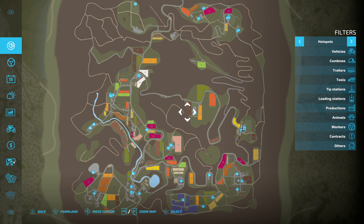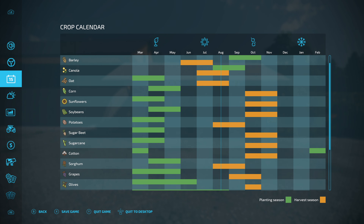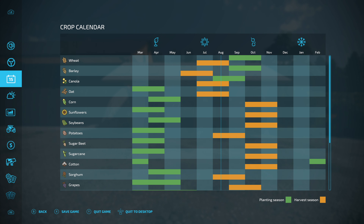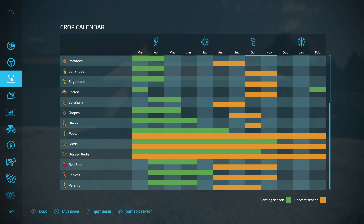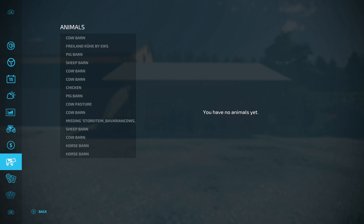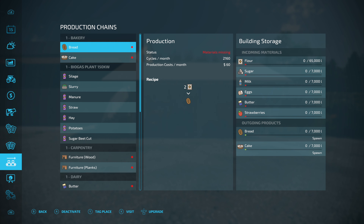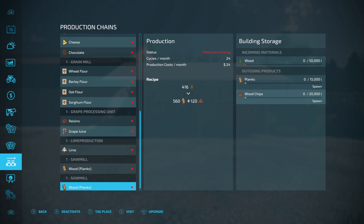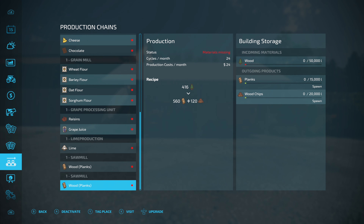With everything purchased you can see a lot more triggers all around the map. Here is your crop calendar — they have not taken away any single crop so you can do every crop you want, and you can even turn the crop calendar off. Here are all your animal barns: cows, pigs, sheep, chickens, horses — so many of them. There are also many production chains: bakery, BGA, carpentry, dairy, grain mill, grape processing, limestone production, and two sawmills.